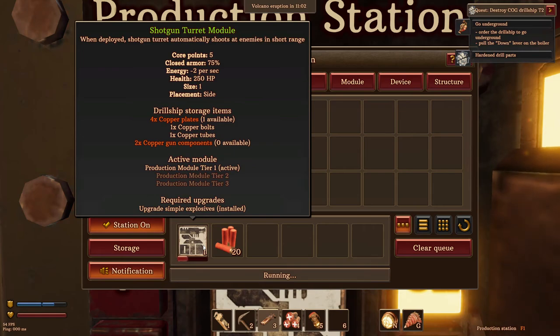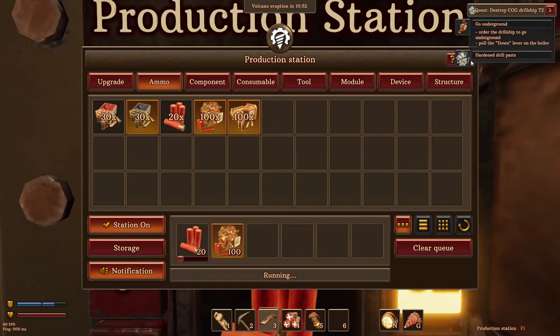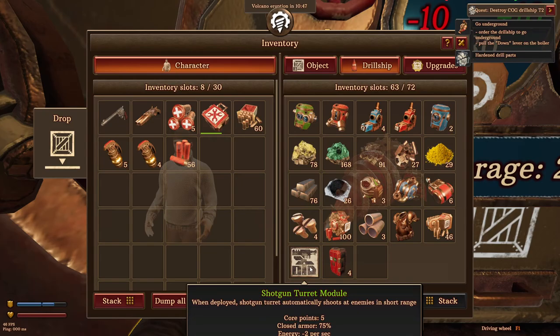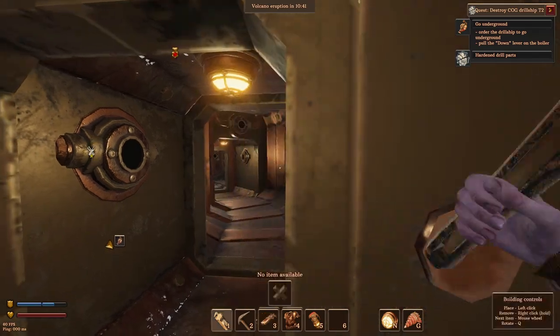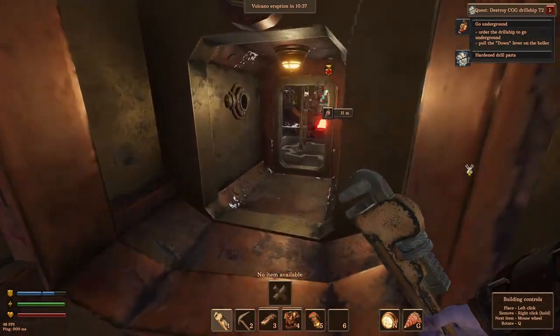This is gonna be fun — this is where we're gonna start getting our extras. We're gonna make a shotgun turret, we're gonna put that in the back, just as an extra defense against the cogs. Because as we go to destroy their ship, they're gonna ultimately come back and try to destroy ours. It's almost like a tactical — I don't even know what to call it — tactical warfare, in a way.